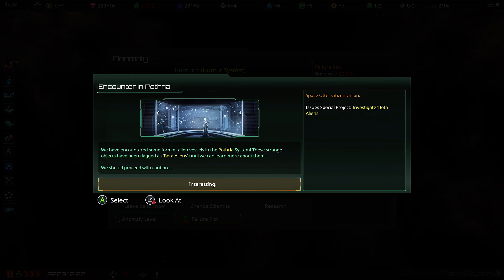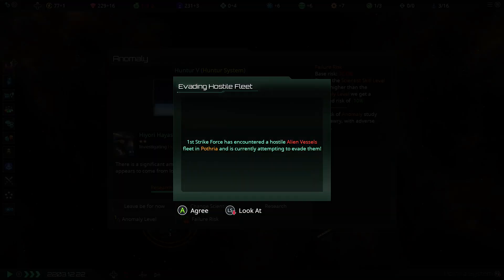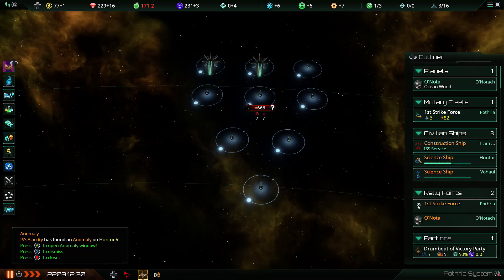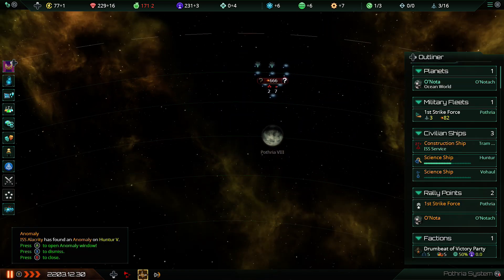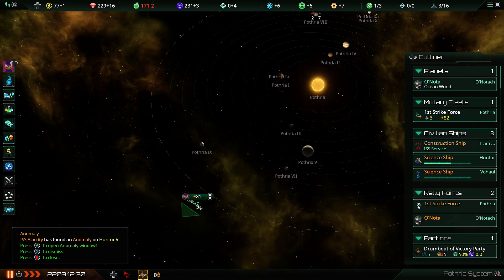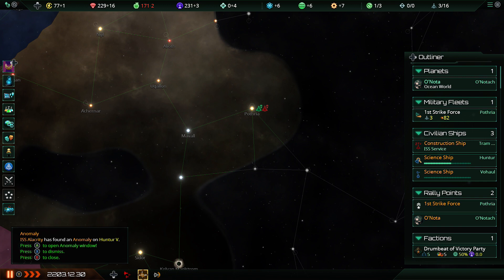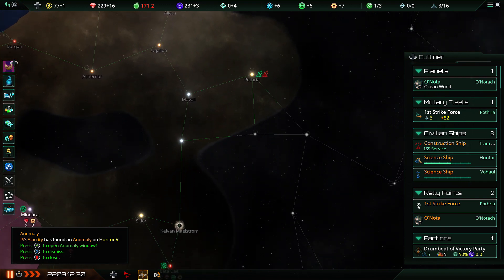We've also got new aliens showing up here — hang on, what is going on? Oh, a hostile fleet. Whoa, just slow down a second here. Alright, just a bunch of space amoeba — nothing we can handle right now, but not a disaster either. And it looks like my fleet is going to get away without actually running into trouble there. Lovely.